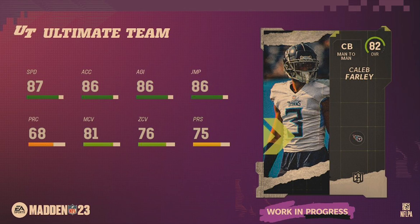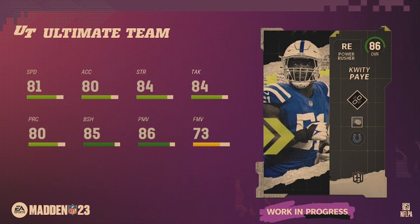Caleb Farley is by far my choice, and I think a lot of people's choice, for that 82 overall pre-order pack. 87 speed is amazing — the second fastest card in all of Ultimate Team. He is 6'2" so you can play him on the outside or inside with that speed. A very good card overall.